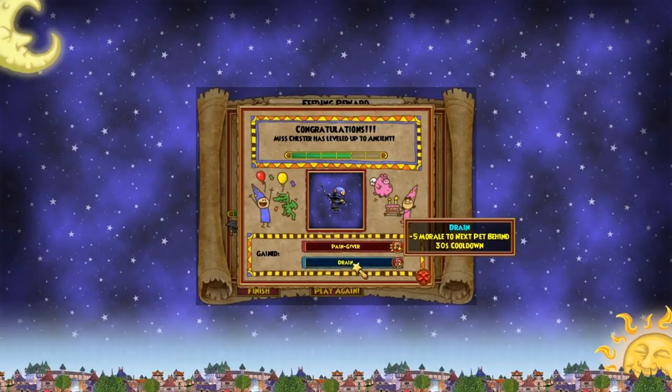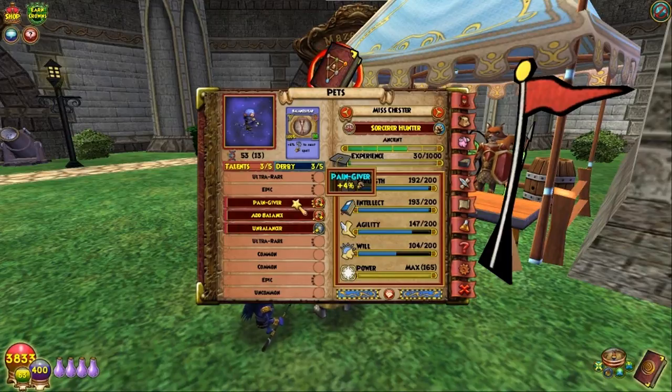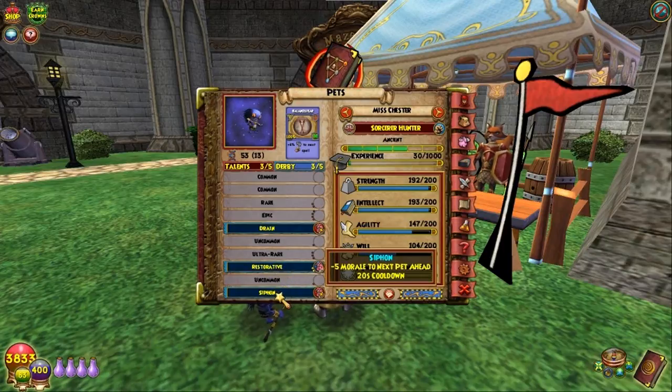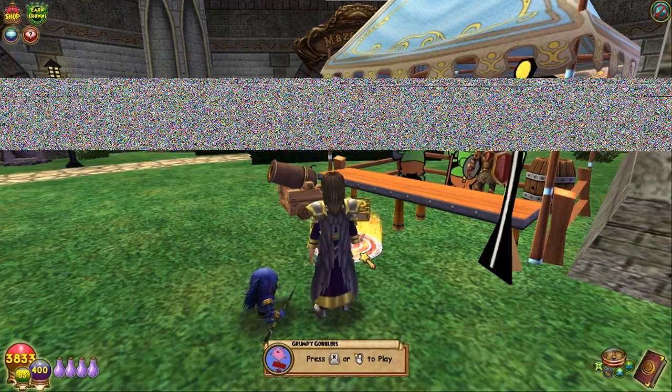Pain Giver — now we're talking. That's what I want to see on a pet. This is heading better and better for PvP. And he got Drained — negative 5 morale to next pet behind, 30 second cooldown. Now if I pick up a couple of those epics at the end, that would be great. He's got Pain Giver, Add Balance which is balanced attack, and this is looking like a great balanced PvP pet so far. He's got two bonuses to attack already. For derby he has Drain, Restorative, and Siphon. He didn't have great derby talents, but I'm telling you, this pet is fast.